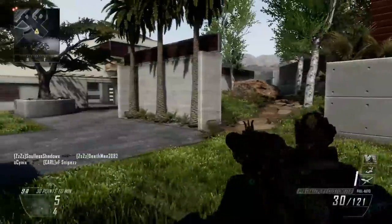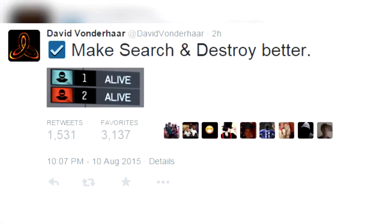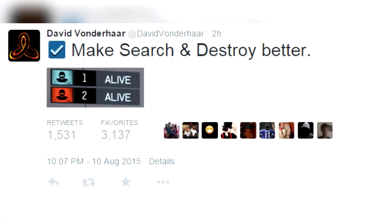According to David Vonderhaar over on his Twitter — check this out — he put 'make Search and Destroy better,' then he put a little image down below. What does it basically tell you? You have two players from two different teams: you've got the blue team and the red team, obviously depending on the team names in the multiplayer.